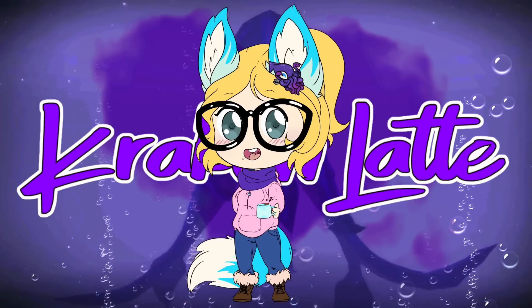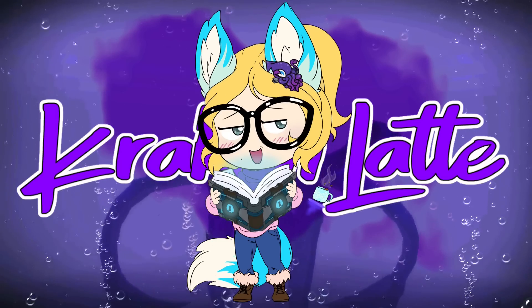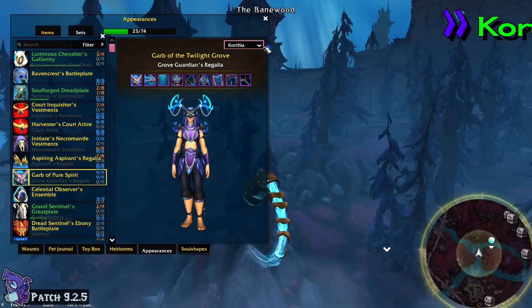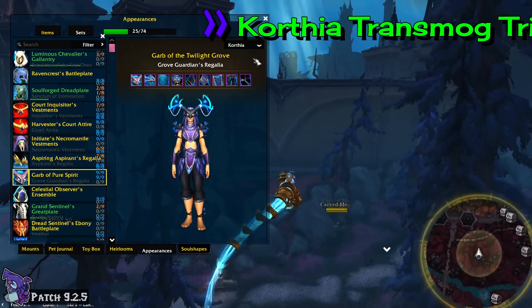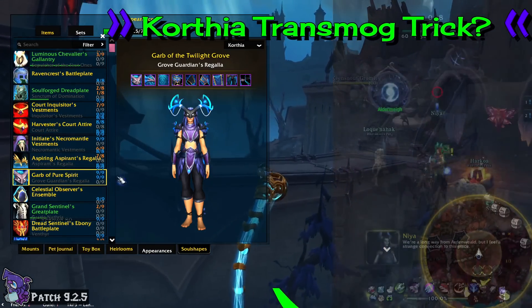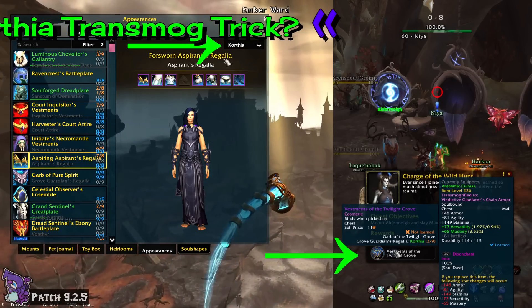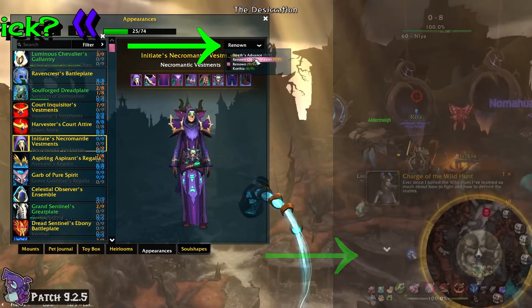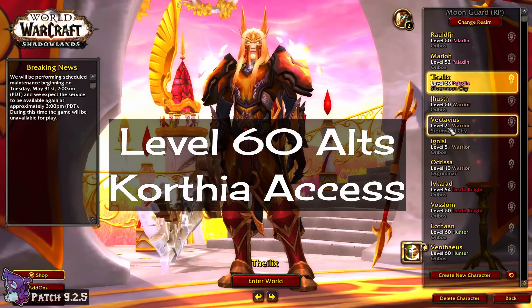Hi y'all, Crackin' Latte here. It's that time again where I bring you my tips, facts, or experience that you may or may not find helpful. Whether you've been around in the Shadowlands for a while or are just coming back, you will quickly find out that some of the Covenant transmog sets come from Korthia and some are tied to the daily quests there. They aren't up very often, and that can make these sets take way longer to complete than you'd like. Luckily, I found a way around this.